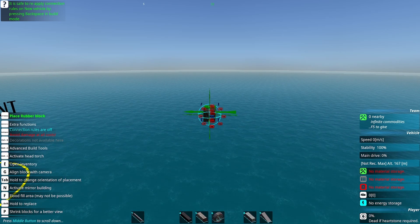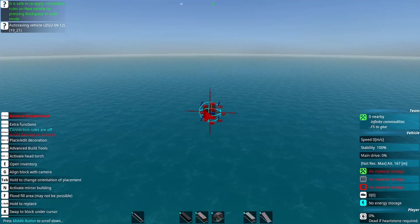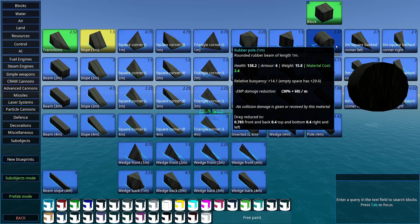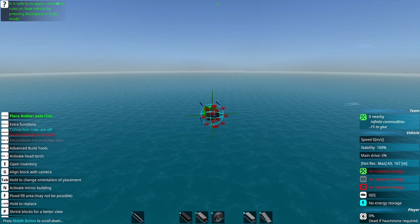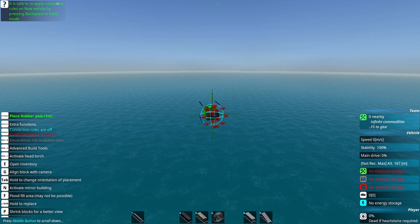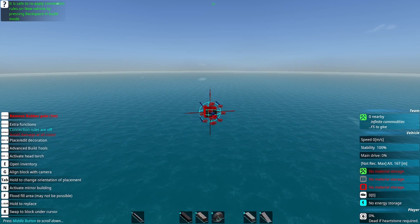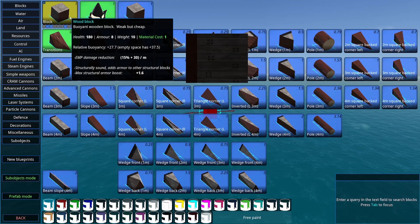Armor blocks have a variety of radar signatures. The geometry of the block does not matter, so a sloped corner or a pole have the same radar signature as a cube. Only blocks that add to the profile of a craft and are above water will add to the radar signature. This tends to lead to boats with low radar signatures, especially from the front and back, and air vehicles that tend to have higher radar signatures.